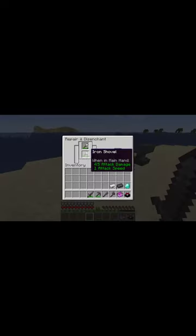First up, we have the grindstone. Simply add two of the same tool that you want to repair, and you will have a brand new one. Be careful though — if you have any enchantments on these items, you will lose them.